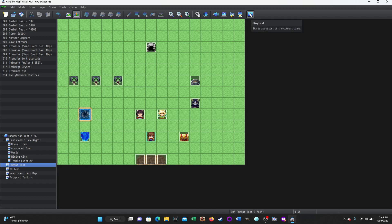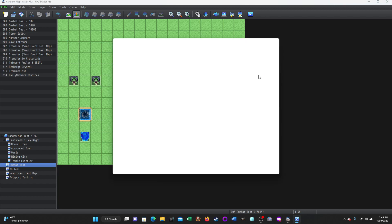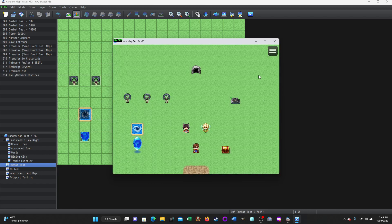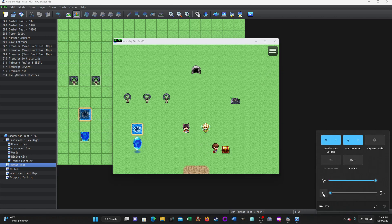This is going to be for an item like a chargeable amulet. I'll show you what this does first — just ignore the other things going on, I use the same maps to test things. My sound is off on my computer, so let me turn that on. There we go, a little bit of sound.